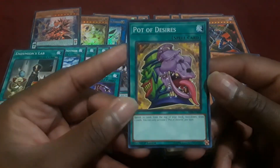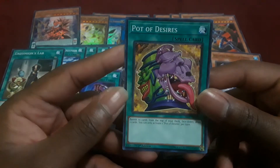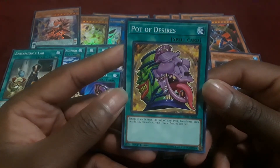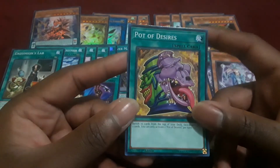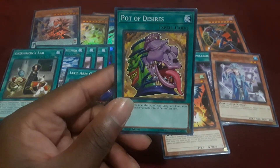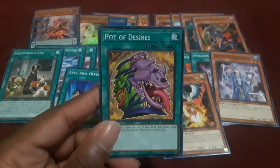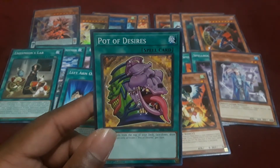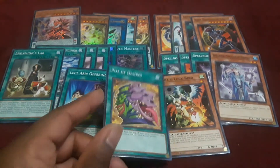The next biggest reprint in this deck is Pot of Desires — going from secret to ultra to common. Most people know it: banish the top 10 cards of your deck face down and draw two cards. You can only activate one Pot of Desires per turn. It's a very situational draw card for a lot of players. Personally I would not use this in most of the decks I run — if I did fit this into a deck, I'd have to run literally multiple copies of cards and not ones that are at one or two.